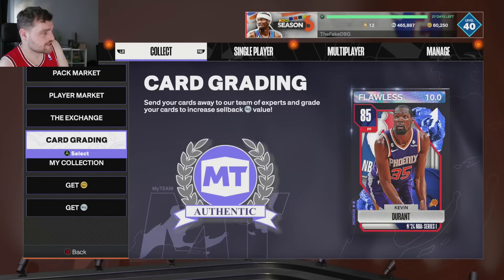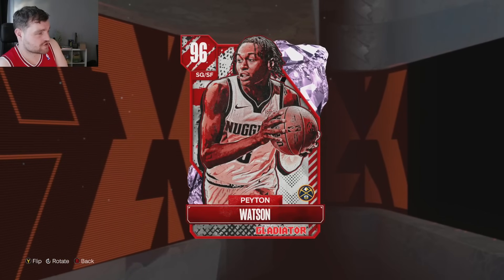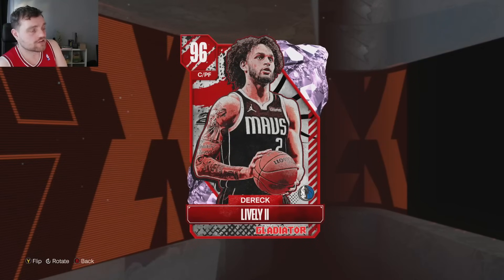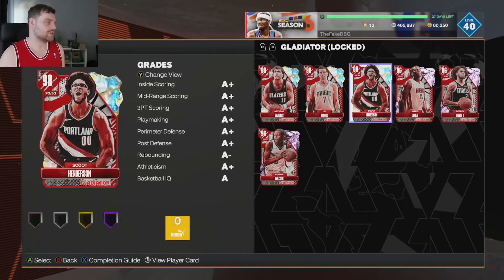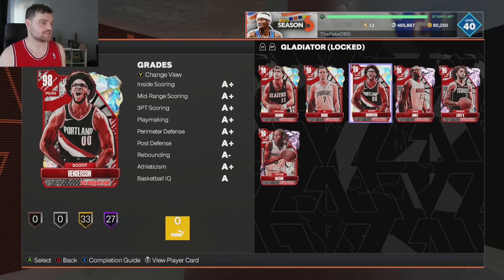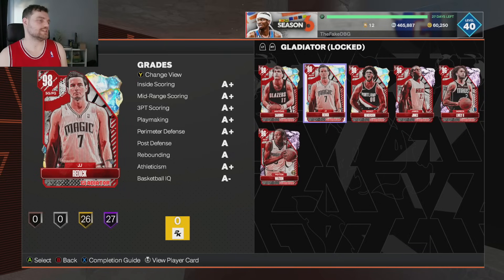Basically we're going to be looking at these players right here. These are the players and these are the prices for them all. You're looking at 52k for Peyton Watson, 50k for James Jones, 42k for Derek Lively, 157k for Arvita Sabonis, and 126k for each of Scoot Henderson and JJ Reddick. So you're basically looking at quite a bit of MT to lock in this set — about 540-ish K, whereas last week was about 520k, so it's a little bit more expensive.